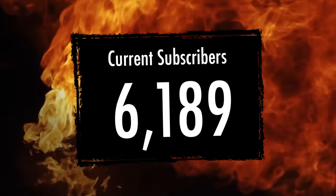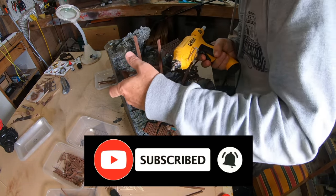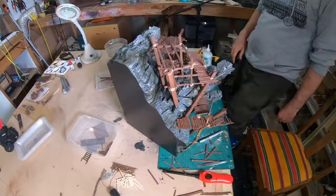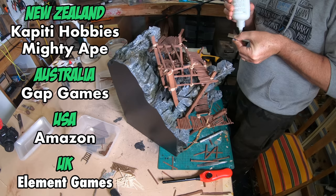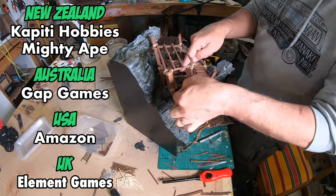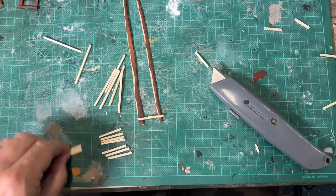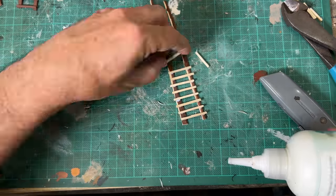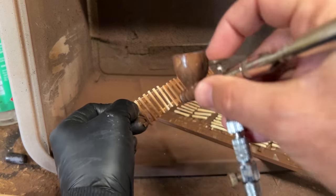To the 6,000 practitioners of hobby crafting madness and the 70% of you who watch my videos and have not yet subscribed, truly thank you. Let's see if we can hit 7,000. If you want to have a go at making something like this yourself, please consider purchasing your hobby supplies from my affiliate links in the description - Mighty Ape and Kapiti Hobbies in New Zealand, Gap Games in Australia, Element Games in the UK and Amazon in the US. With all the platforms completed, I needed to make some ladders to connect them all. To do this, I cut matchsticks to size and then glued them onto the two vertical planks. The ladders were all primed in the same way as the planks before gluing in place.